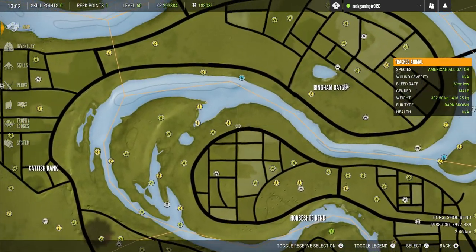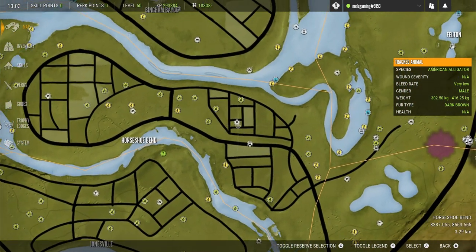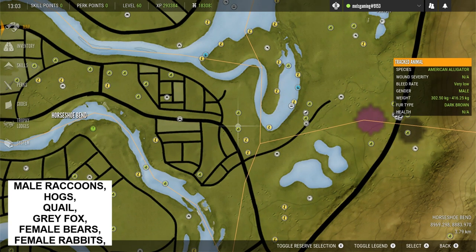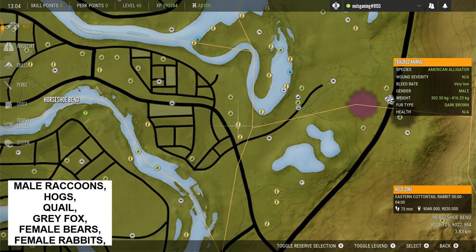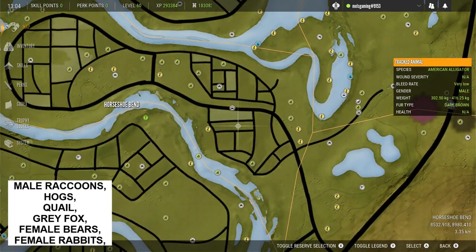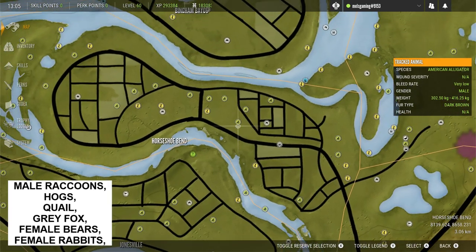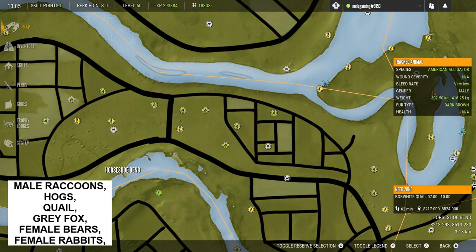This next little area above where it says Horseshoe Bend on the map is one of my favourite spots on the entire map. I've found so much wildlife and so many good things here: mainly male raccoons, wild hogs, quail, grey fox, female rabbits, and female bears. The female rabbits are the ones you want to make diamond, and I've had quite a few diamond ones from this area, as well as picking up a couple of grey piebald raccoon tracks — definitely one of my favourite spots.